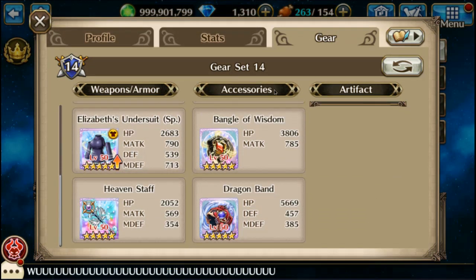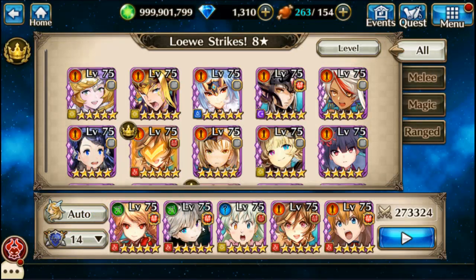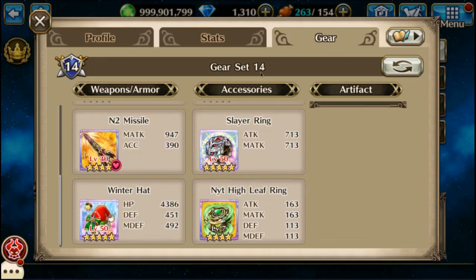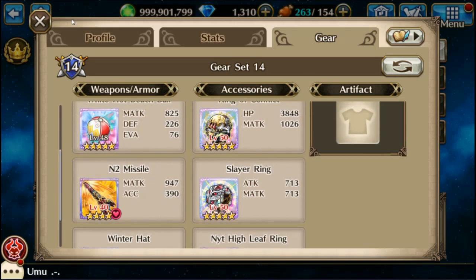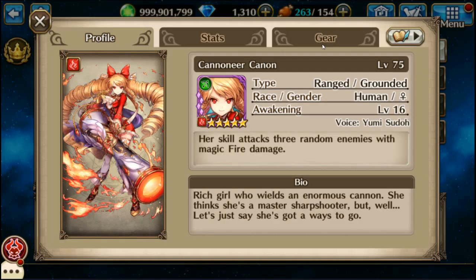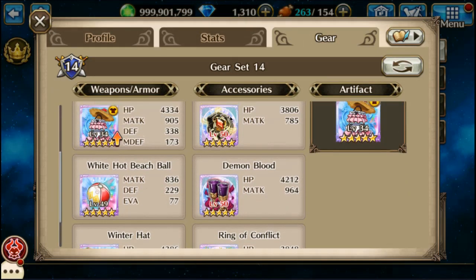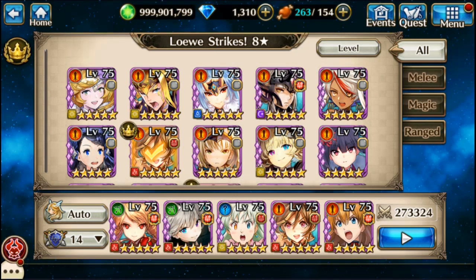I'm using Elizabeth as a healer and support character. I like that Miku shirt for the attack buffs. Now I'm using Risa with a lot of back row fire gear, which is very important, and Cannon also with back row fire gear except for the costume. Anyway, here we go with the fight.